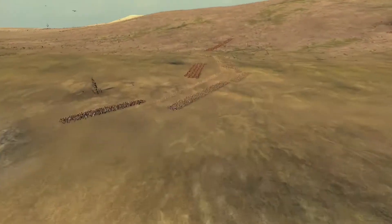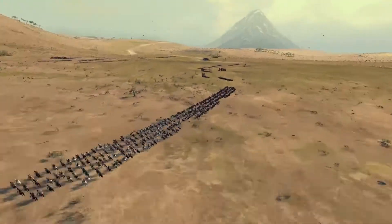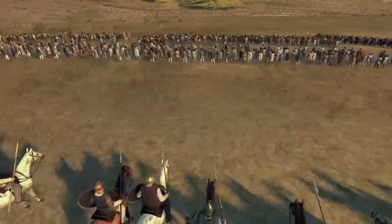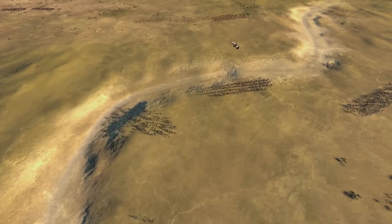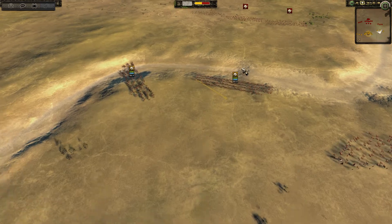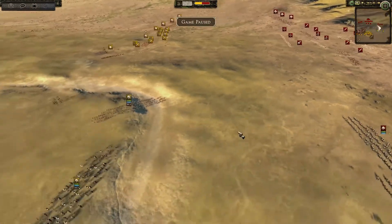Hello everybody, this is Havoc. Welcome to another Ancient Empire's Battle. Today I am playing the King of Pergamon. We are playing a regular, good old-fashioned knockout-dragout custom battle — nothing too fancy. We decided to play two factions that haven't really been covered at all. So today I am playing as the faction of Galacia, and the King of Pergamon is playing as none other than Pergamon himself.